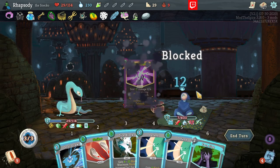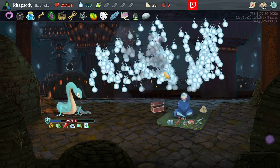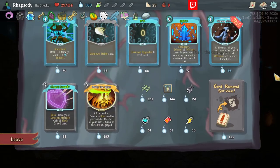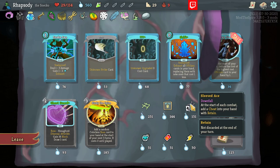None of them were ethereal. Just do one damage to you. Facelap, removing all your block, and then get the kill. Sleeved Ace — at the start of each combat, add a Cheat into your hand with retain.